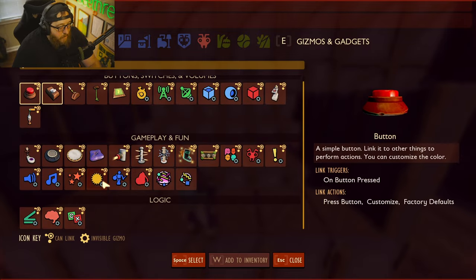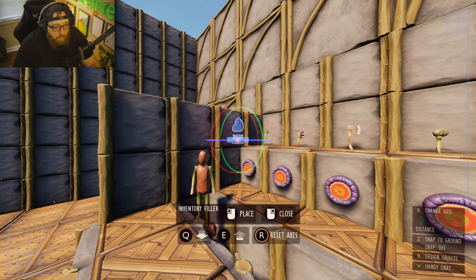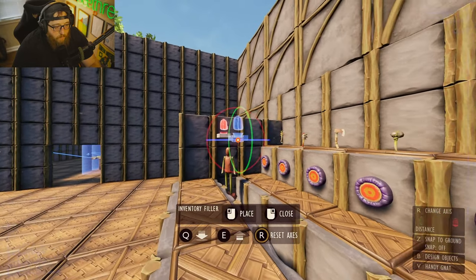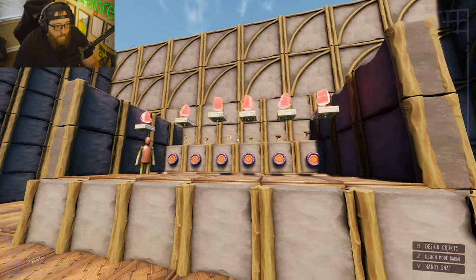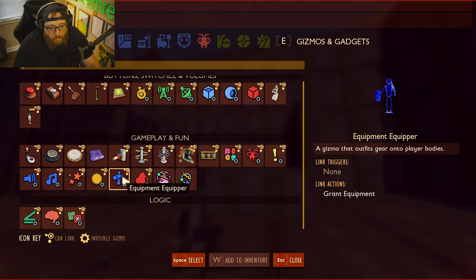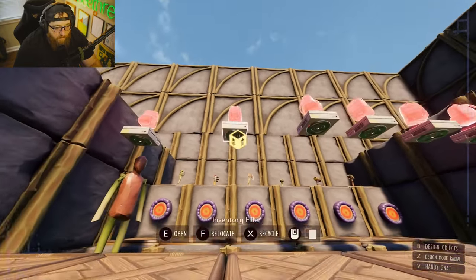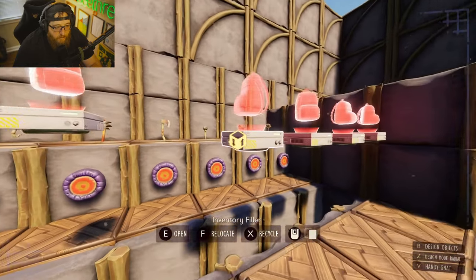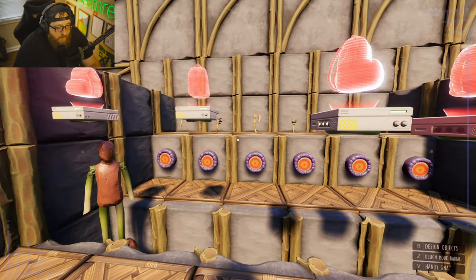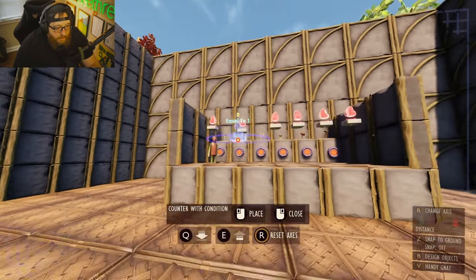We'll set up all six of our inventory fillers. I highly suggest not using the equippers because sometimes they will completely replace what you have equipped and get rid of what else is in your inventory — use inventory fillers instead for safety. We're also going to get a condition counter.